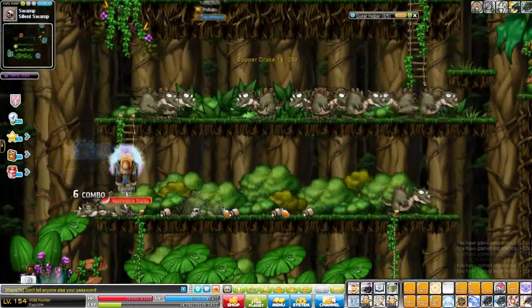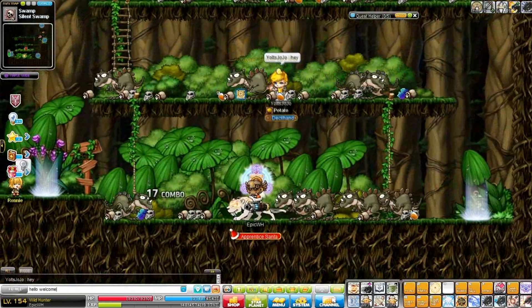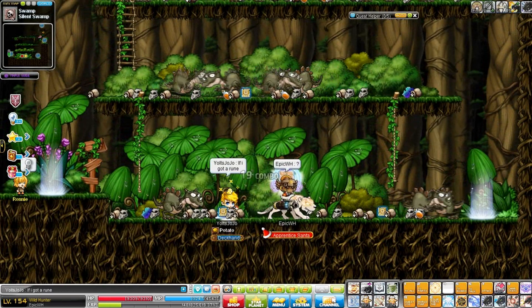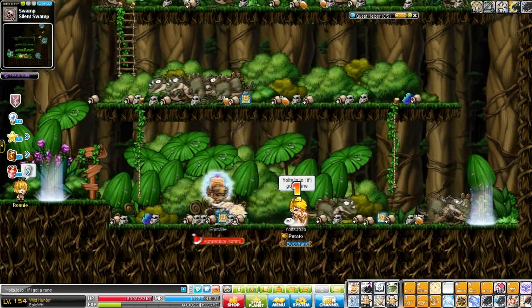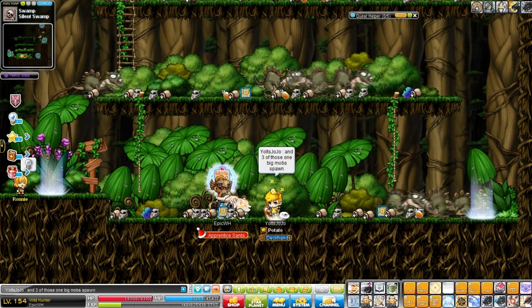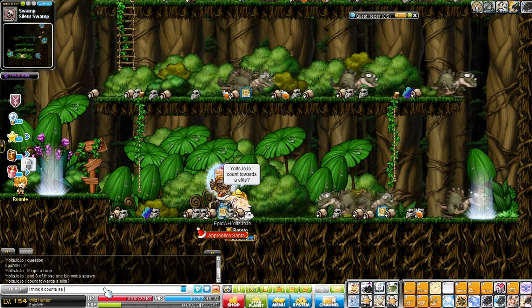Around level 55, go to the Drake map — it's the map to the right of Sleepywood. It's an amazing four-platform map and lots of people train here. Lots of elite bosses come, especially in regular MapleStory in the evenings, so you can get a lot of mesos as well as good EXP. I recommend it a lot.